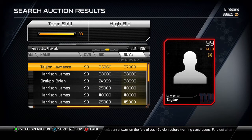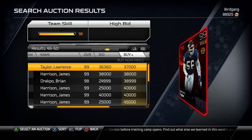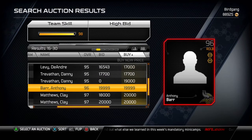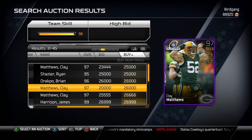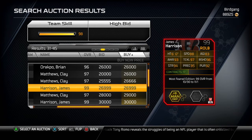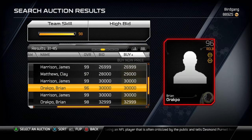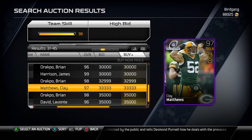Be careful on the auction block today. If you see a 99 James Harrison for 26,000 coins, that sounds like a good deal — but it's not. This card is going to drop back down to like 80-something in two days and then you're screwed. I don't know if they're doing it just for today or for a couple of days, but just be aware of that.